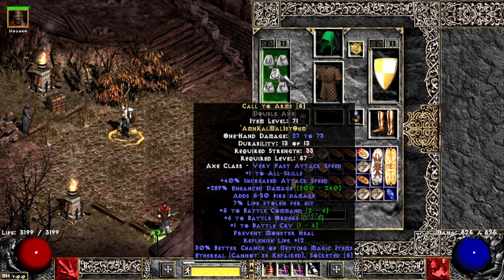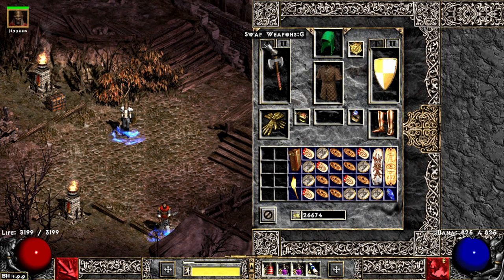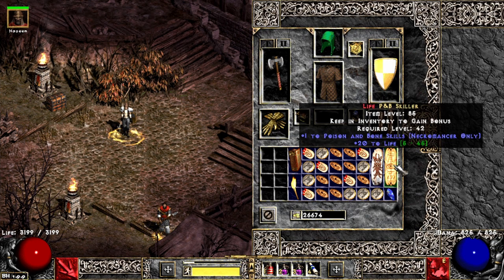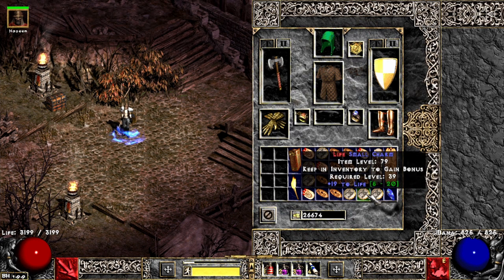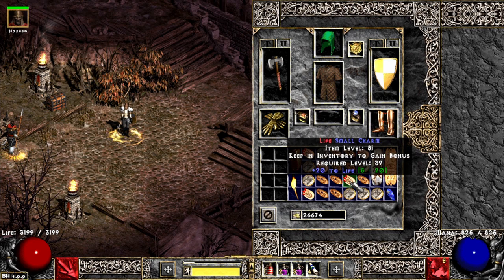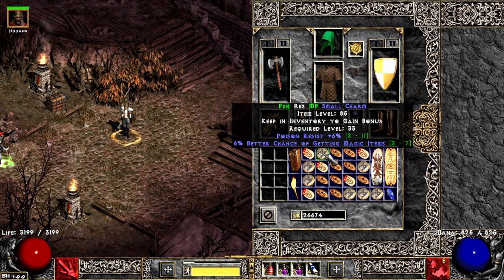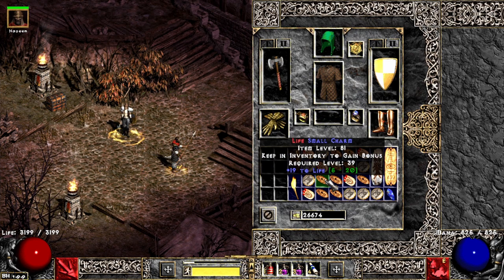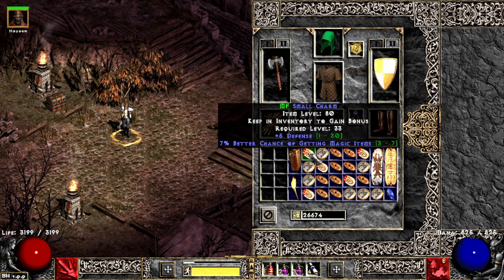On the swap I have CTA with 6 BO and again a Spirit. As for charms, I have one skiller with 20 life, and basically an assortment of 20 and 19 life charms for a higher life pool. Just a few MF charms to cover some resistances if needed, but you could really swap those out with more life charms.